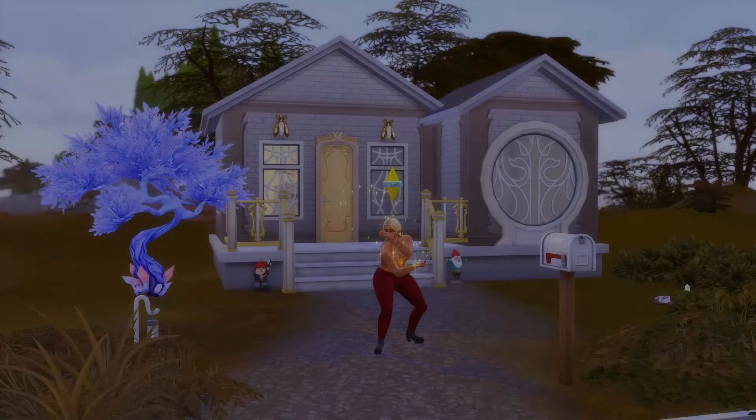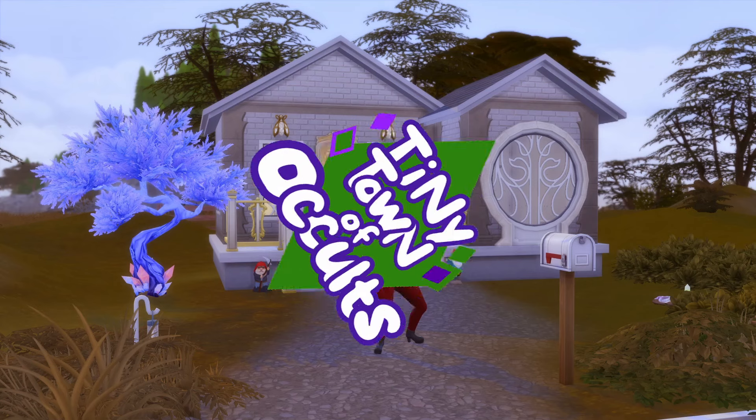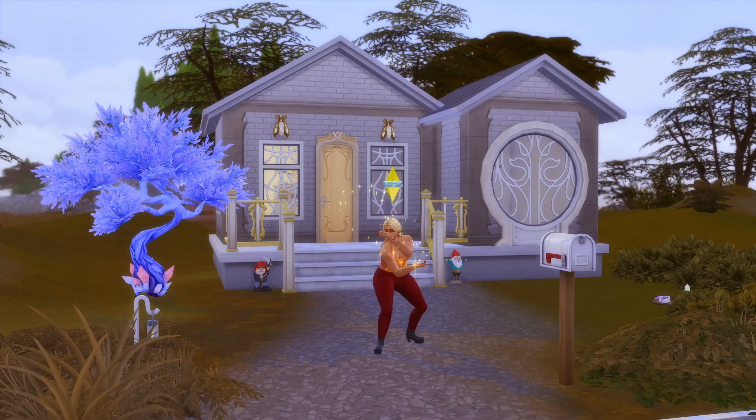Hey guys, welcome back to the channel, or welcome if you're new. I am SweetAshGamer and today we are continuing with the Sims 4 Tiny Town of Occults challenge. This is Sabrina Spellcaster — she is currently outside the house that we built for her in the last episode. It is only a starter house, and it is going to be built up and changed a lot.